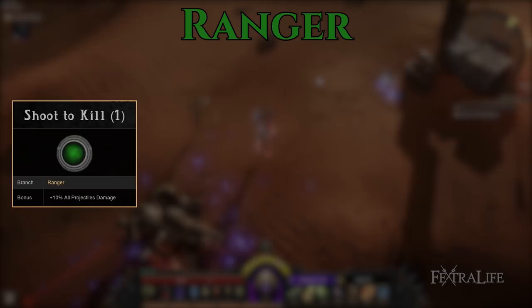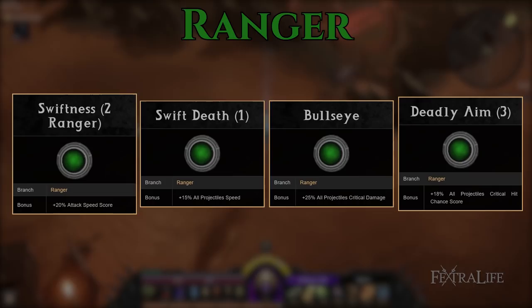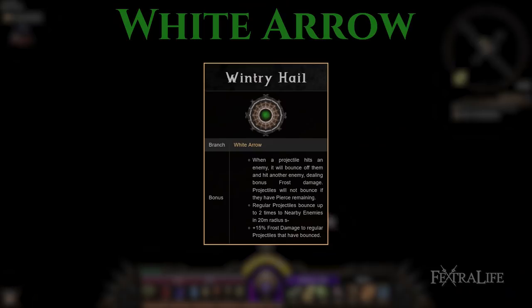Ranger is where you'll be spending a lot of time, picking up tons of passive skills. Grab Shoot to Kill and make your way up to Archeon's Teachings to get your extra projectile ASAP, making sure to grab Bullseye. Then grab Deadly Aim, Swiftness, and Swift Death. Safe from Afar is one of the largest damage increases you can get that is not critical based, so you'll want to make sure you pick this up as well. Persistence Hunting and Overwhelming Barrage are also good, so grab them as well. You'll want nearly this whole tree.